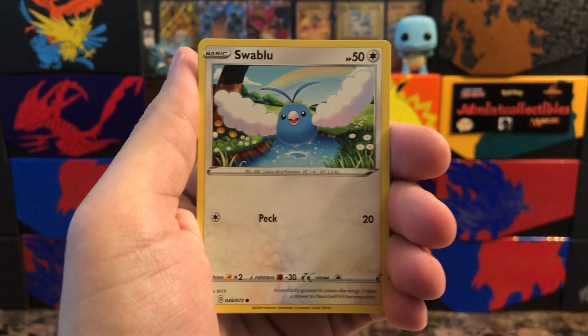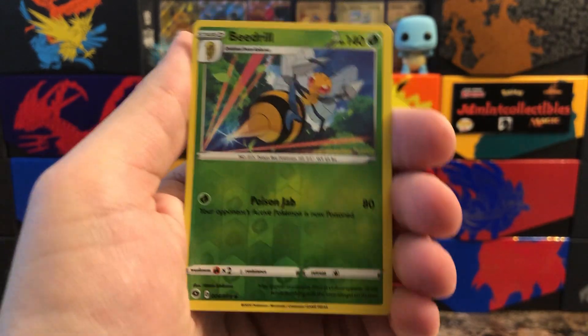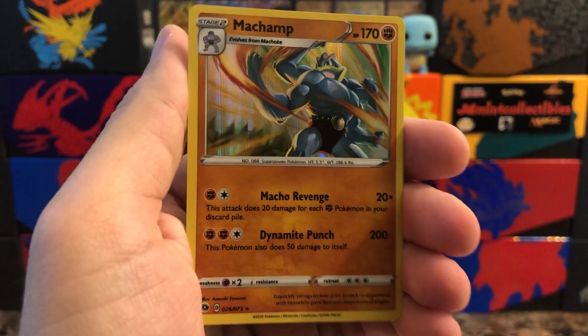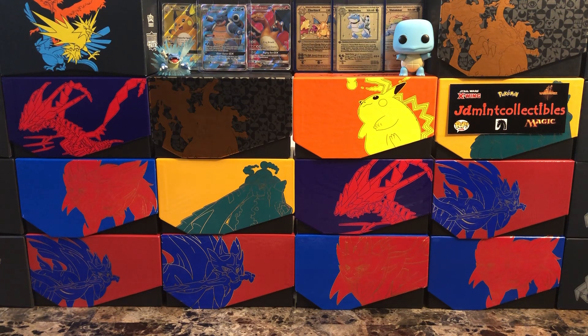Here we go, last pack — let's see if there's anything else left, and then we'll get into that jumbo binder. Kakuna, Beads — Beedrill as a reverse, so no more energies. And behind that, Machamp holo — very very nice! I like the artwork on that one and the holo foil pattern works really really well. So we got three ultra rares and two reverse holo energies — not too bad of an opening. I've had much worse, so I'll gladly take it.